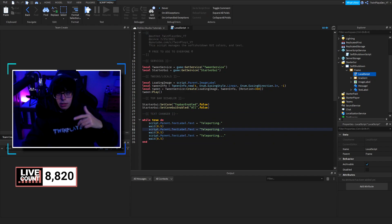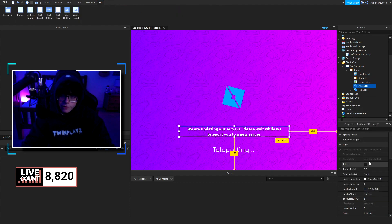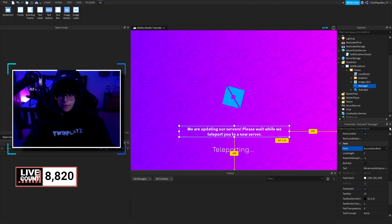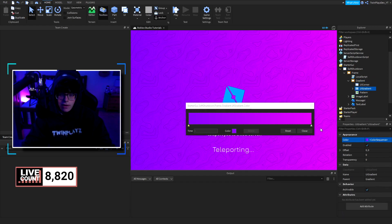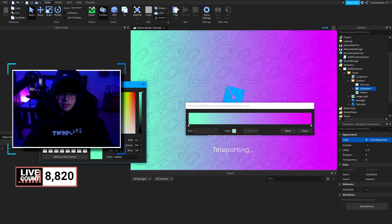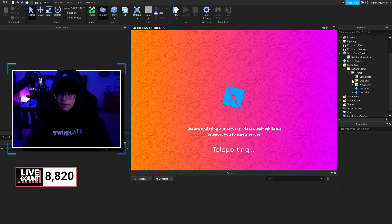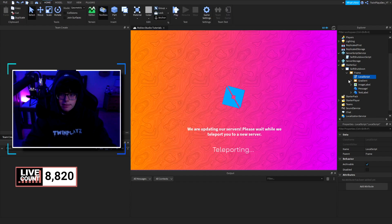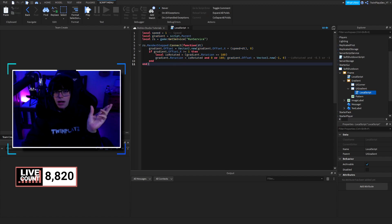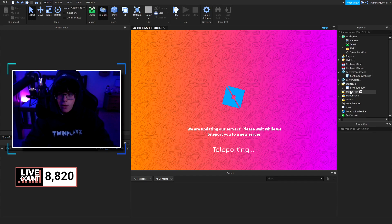In the script, we change the TextLabel to 'Teleporting...' for that loading effect, and the message reads: 'We are updating our servers, please wait while we find you a server.' You can change the font however you'd like. There's also an ImageLabel for the icon and a UIGradient for the background — the gradient moves, which looks really cool. In the LocalScript, we tween the image, disable the top bar, and animate the gradient by rotating its offset back and forth.